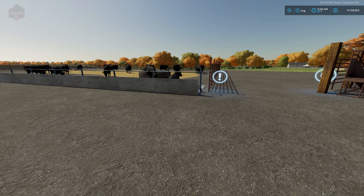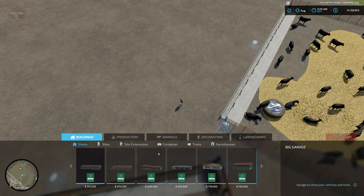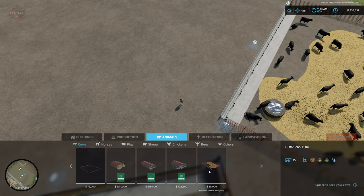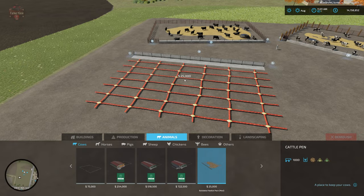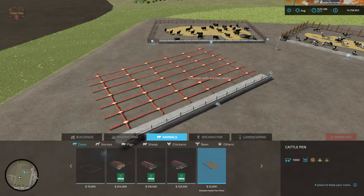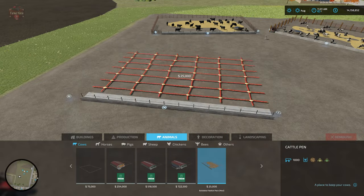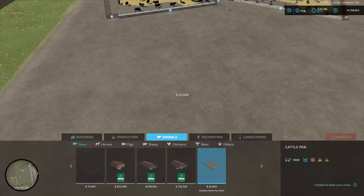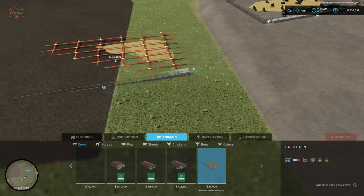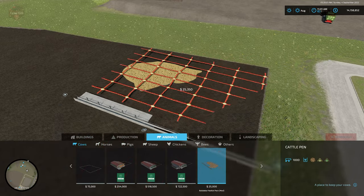Let's go ahead and see what's available in the build menu. If we go to Animals > Cows, we have the buildable feedlot pack cattle pen. It is twenty-five thousand dollars and holds one thousand cows. We can rotate it 360 degrees on center, and when placing it, the hash shows us where the animal nav mesh is located.